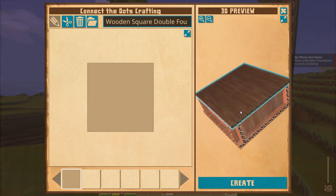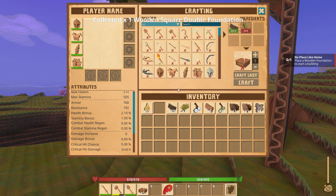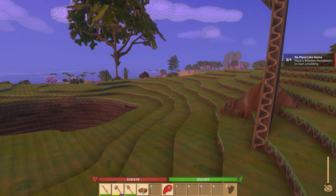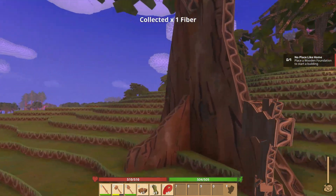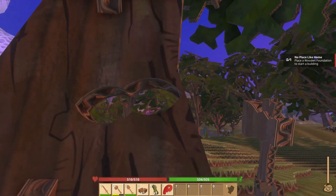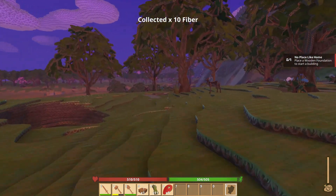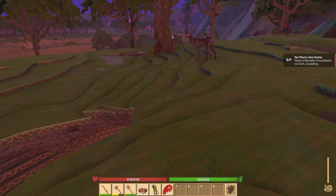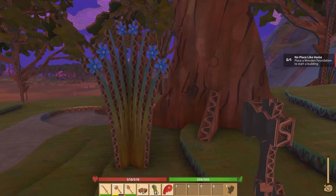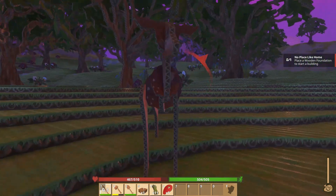I'm going to need more than one, so I'm going to go around chopping some trees down. The night is coming pretty darn quick. There are holes just like in Minecraft and Creativerse — you've got to watch where you're going. He hit me — that little thing is aggressive. Deer are not your friend; they will attack. That is good to know. I always thought Bambi was friendly.